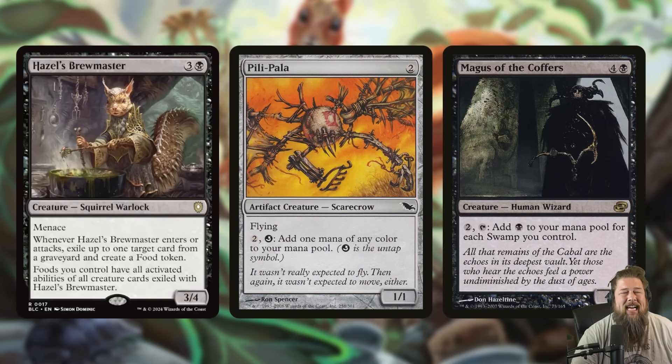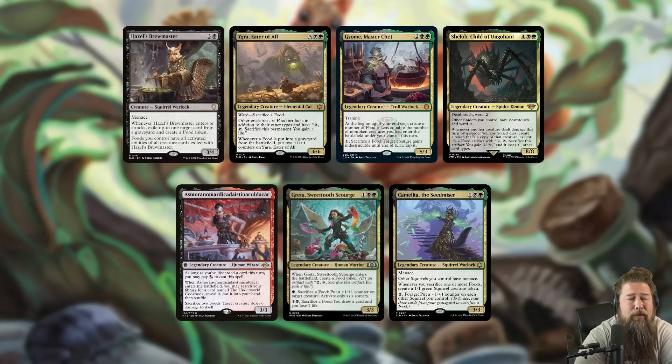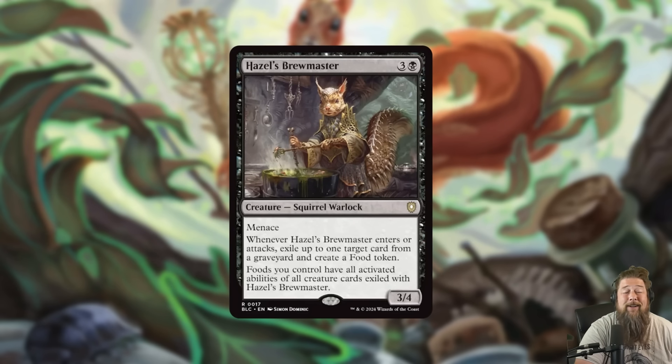There are so many other combos — giving activated abilities to non-creatures is just asking to break the game. Pili-Pala lets you pay 2 mana to untap it. Magus of the Coffers lets you pay 2 and tap to make black mana for each swamp, going infinite. The only caveat is your food having those activated abilities is tied to Hazel's Brewmaster being on the battlefield. But I think Hazel's Brewmaster is just very good in any food-style deck — Yagra, Nymris the Masterchef, Shelob, Asmor, Gretta, Kaima — any food commander. It makes food with its ETB, acts as graveyard hate, and it's easy to throw in a one or two card combo as a backdoor plan.